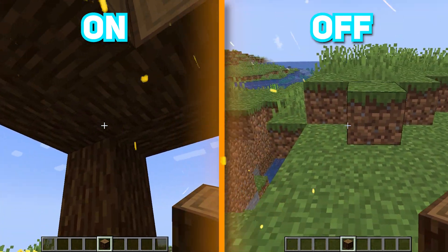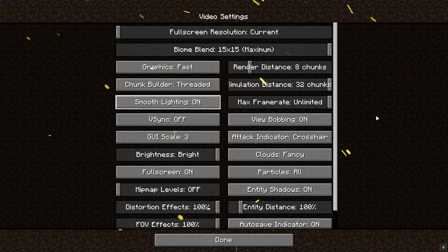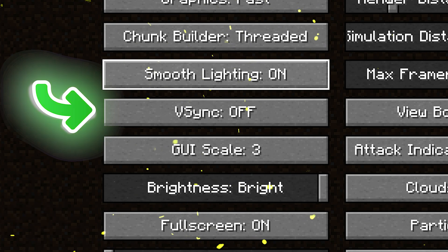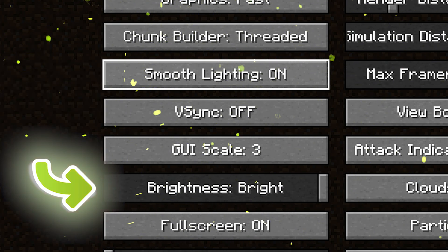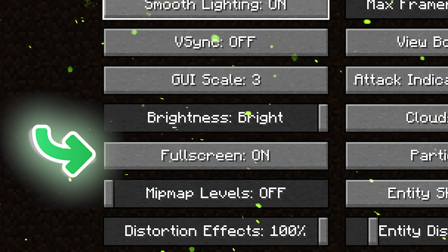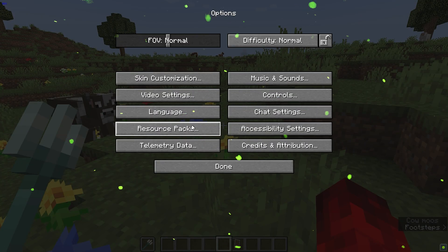VSync shouldn't be on, as it limits your FPS to your refresh rate. Brightness should be full for gameplay advantages. Always play in full screen to prioritize the game view. Bobbing should be on.